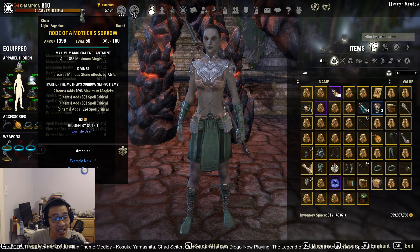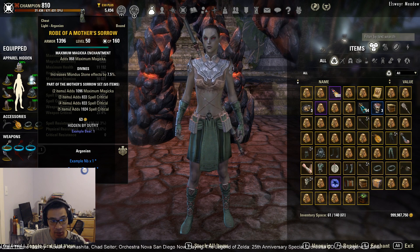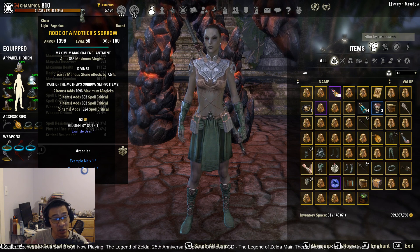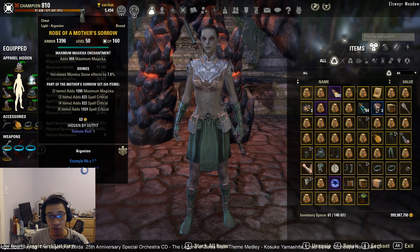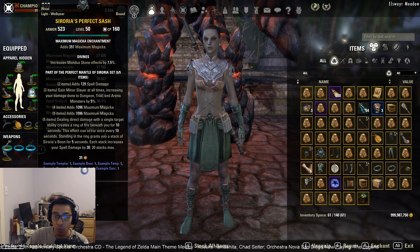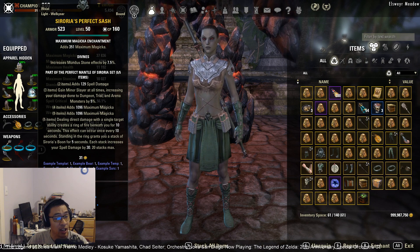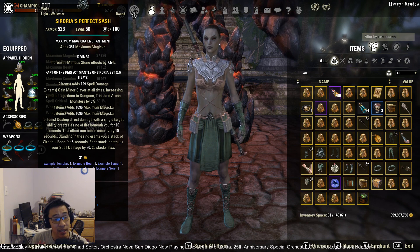For our first body set we're running Mother Sorrow. In this crit damage meta, Mother Sorrow is a very strong fit — Shadow mundus is still the strongest mundus in the game, so we want very high crit chance to capitalize on that. Mother Sorrow is a base game overland set, very old but extremely powerful. I highly recommend getting a full set of Mother Sorrow armor, jewelry, and weapons for your Magicka Templar.